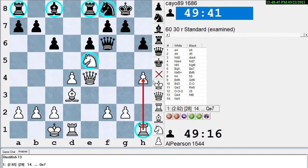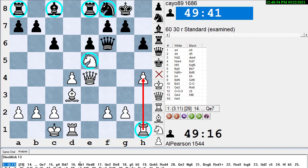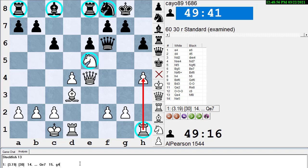Even though both sides have the same number of pieces — a queen, two rooks, a bishop, a knight, and seven pawns — the engine says white is up three pawns. Why? Primarily because white's army is much more active and doing more things, which leads to the possibility of winning material later. That's why activity is the second showstopper.